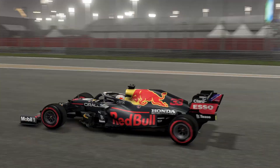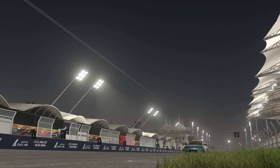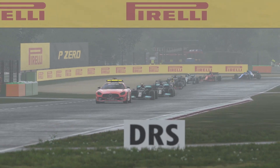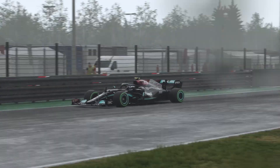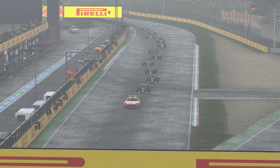Hello everyone, it's Marcel Fischer here and today we are testing how realistic is the safety car speed in the F1 2021 game. We are comparing it to the real life times at three tracks: Bahrain, Baku, and Imola in the wets. Let's go.